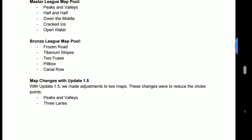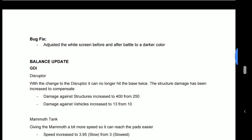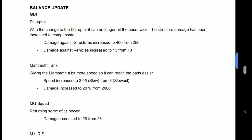There have been some other map changes for Peaks and Valleys in three lanes, apparently to reduce choke points. I don't actually have graphics on that yet so I can't comment on the exact changes. Finally, a bug fix: they've adjusted the white screen before and after battle to a darker colour. Good — it was getting some complaints.